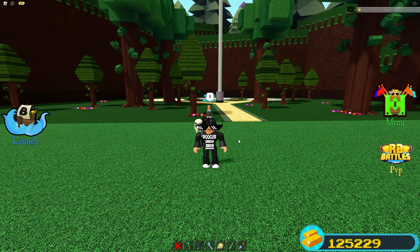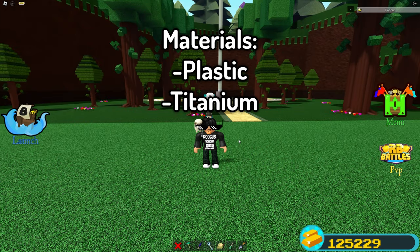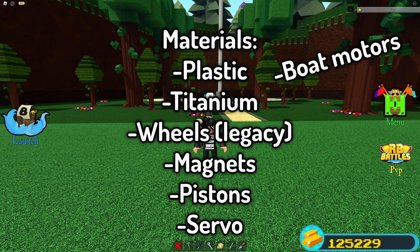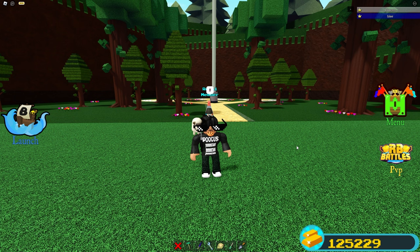Alright, so for this build, you guys will be needing: plastic, titanium, wheels from the legacy car pack, magnets, pistons, a servo, boat motors, and a car seat. That's basically it. This build does not require the travel tool.